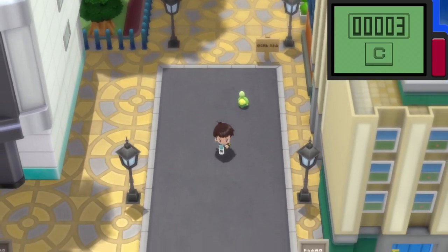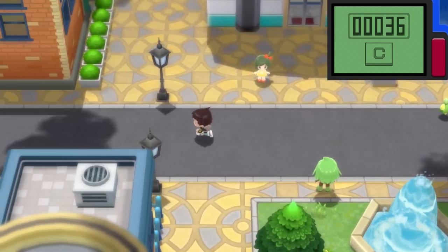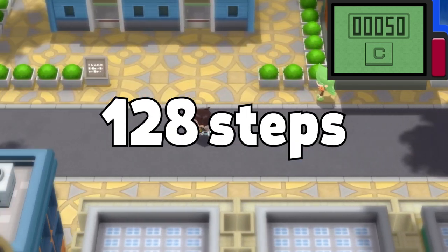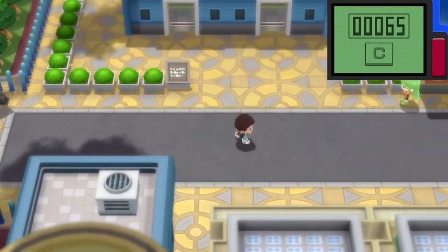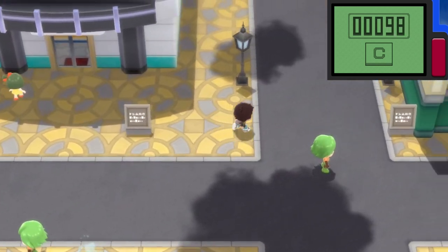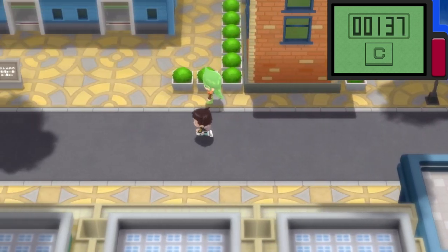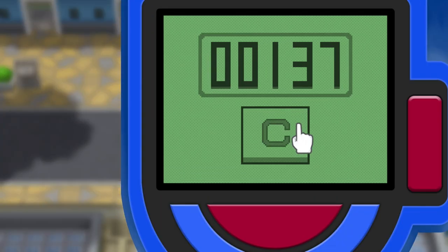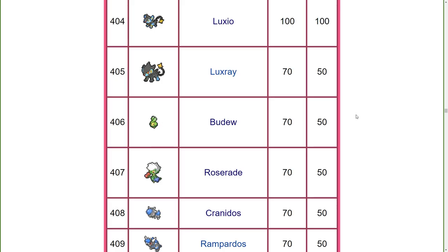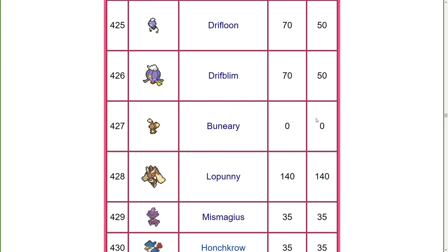Number 1: Walking. By walking around the Sinnoh region, you increase the friendship of all the Pokemon in your party. Every 128 steps, your Pokemon have a 50% chance to get plus 1 on their friendship stat. So effectively, by walking around 65,000 steps, you can have any Pokemon go from 0 friendship to the max of 255. Keep in mind that most Pokemon start with a base friendship of 50, except for Chansey and Cleffa who start at 140, and Boneru who starts at 0.